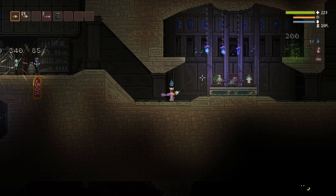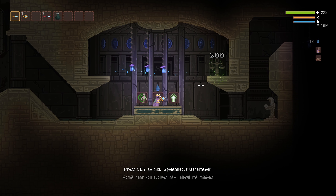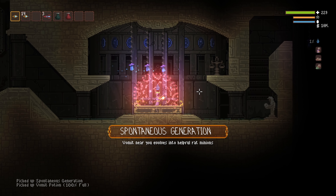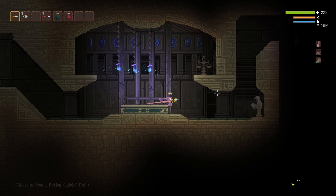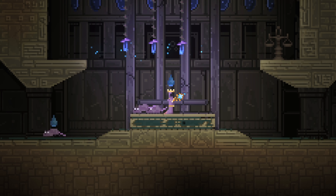Up first, if you obtain all three ratty perks — Revenge Rats, Plague Rats, and Spontaneous Generation — you sprout a brand new tail and are granted a slight buff to your movement speed as the true king of rats.